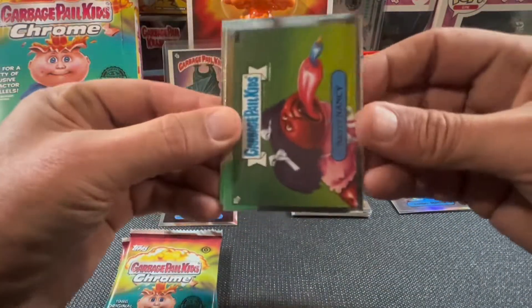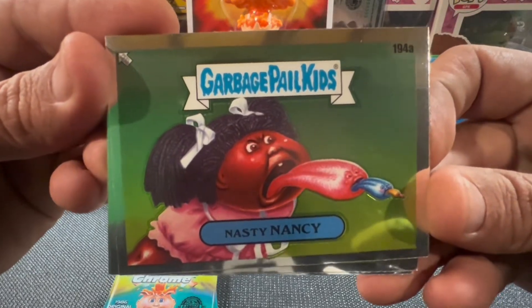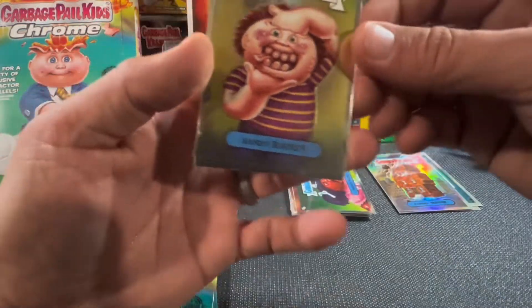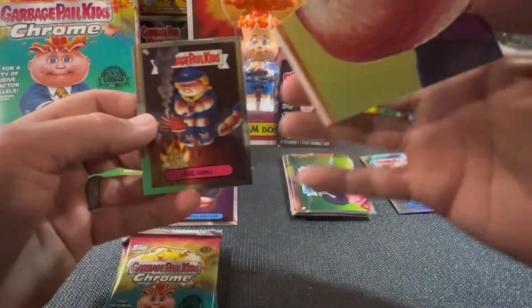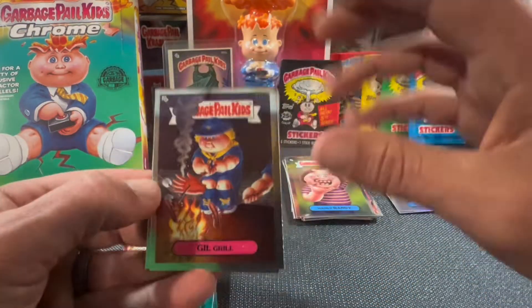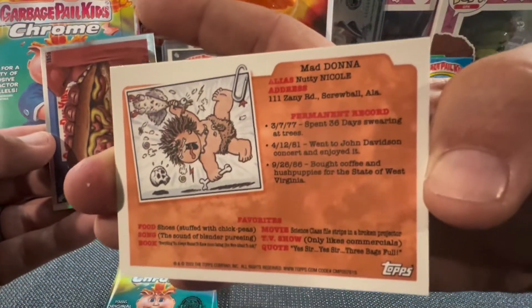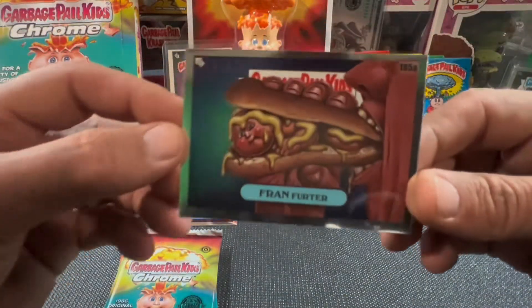Still have yet to see any color. That's Nasty Nancy — what is nasty, huh? Look at that — all the way down. Handy Randy. Gil Grill — Boy Scout, curling his own hand. There's Mad Dawn on the back. And Fran Furter.